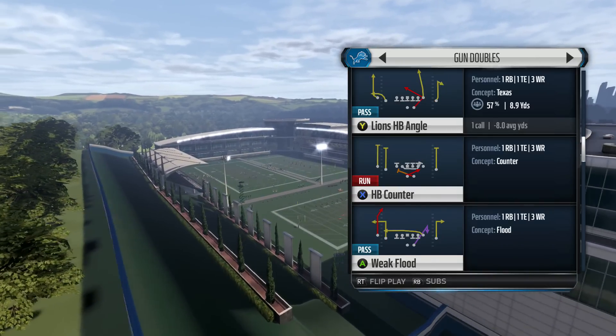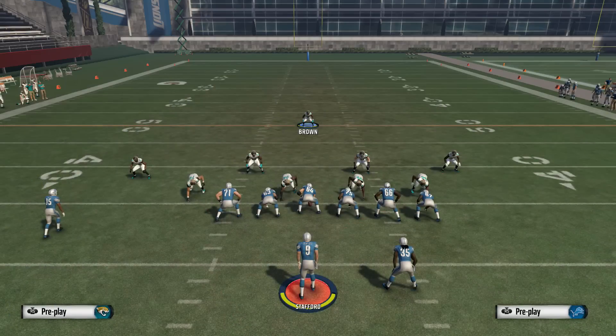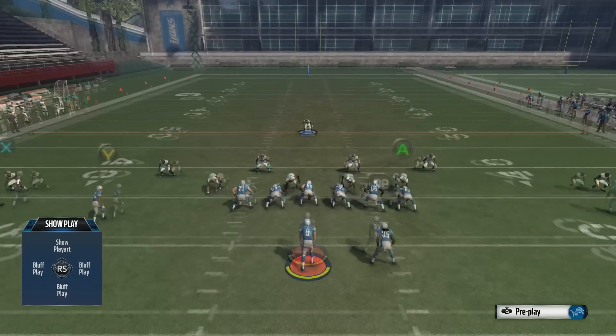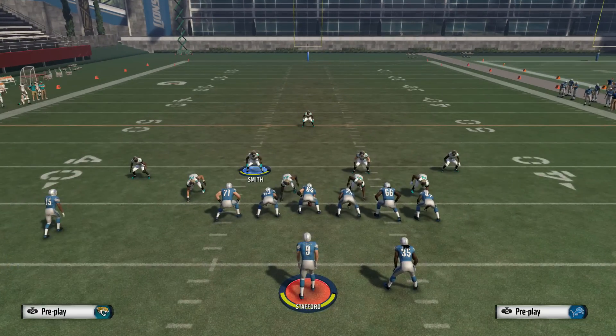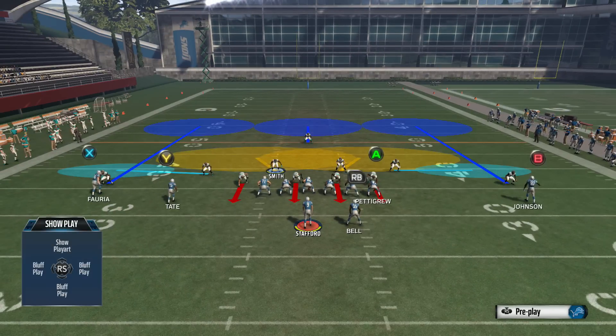One of the big feedback points was that I was using Green Bay. Now I wholeheartedly believe that Green Bay is the best aggressive catching team in the game because of the duo of Jordy Nelson and Randall Cobb. I also wholeheartedly believe that size does not matter in this game on jump balls on the sideline — I prefer to use the Ravens and they have Steve Smith who is fantastic at it.